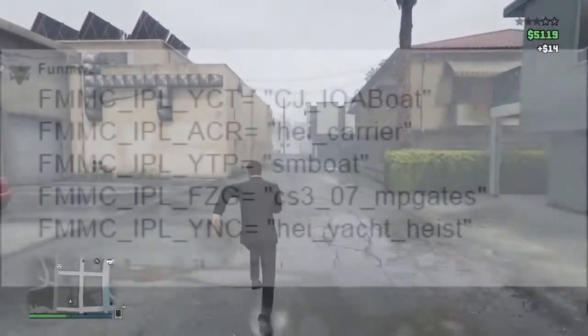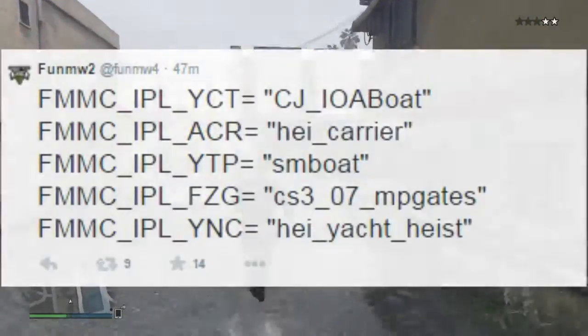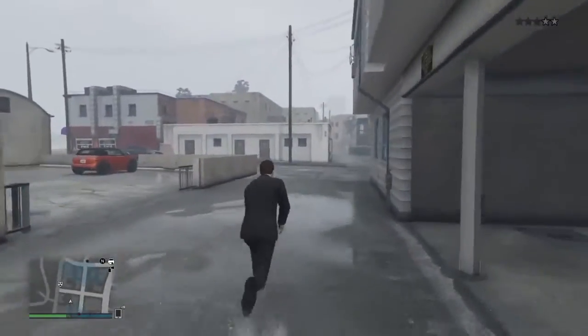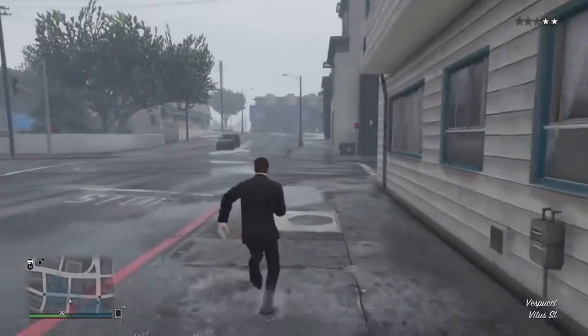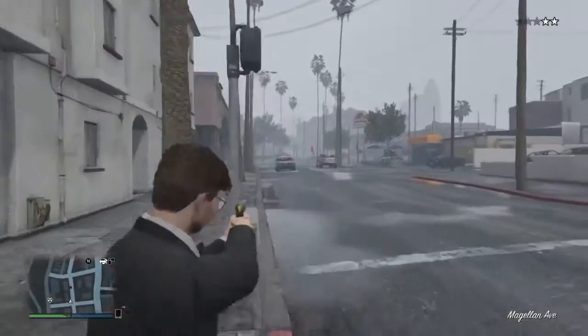A very well-known leaker by the name of funmw2 leaked what looks to be some new heist coding within the source code. The first string of text reads: fmmc_ipl_yct equals cji_oa_boat.